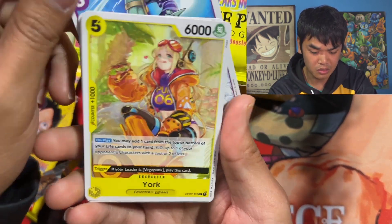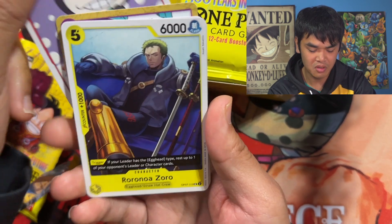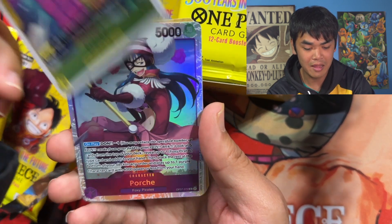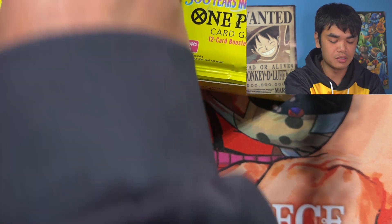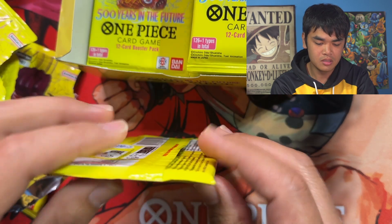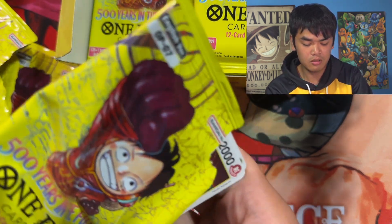We got Jinbei and Koala — so cute. And Bucking, even though she's an old hag, she got a nice artwork there as well. Morgans Big News — I love him. Hopefully we get some big news, big pulls right here. We got a Baccarat and a Jinbei SR — pretty nice, good blue card there. We're getting all the SRs out of the way. I think that's like our third SR. We also got a York, Vegapunk — one of the Vassals — pretty cool.